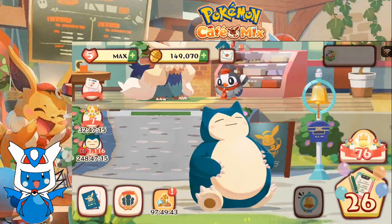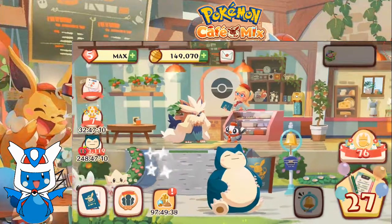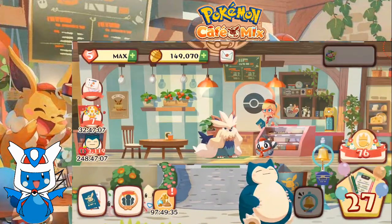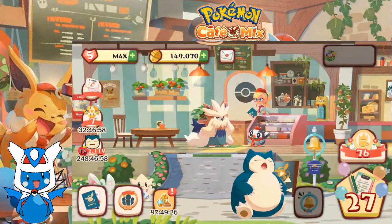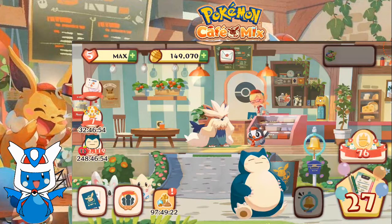That brings us to Master Order Number 27. We now have Plusle and Minun both in our cafe. Snorlax is still here, just chilling out in front of the entrance — I guess to get even more food. We currently have all the Pokemon that we can get, which is really cool. Next time, I believe, is our 100th episode, which is really crazy. Until then, thank you for watching. Like, comment, and subscribe, and I'll see you next time with the 100th episode of Let's Play Pokemon Cafe Mix. Goodbye.